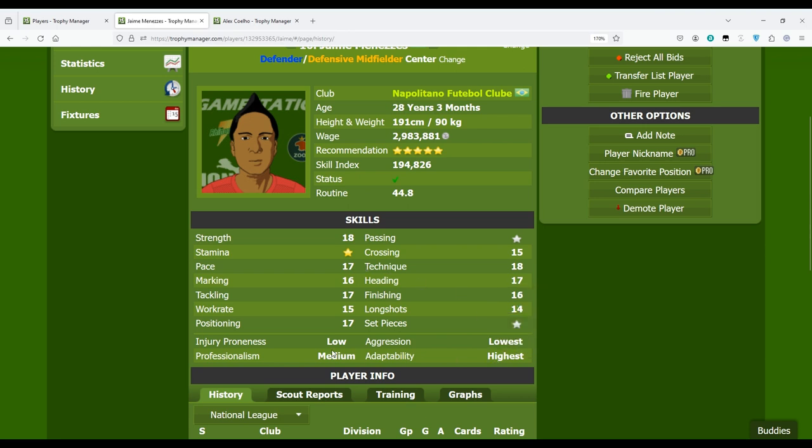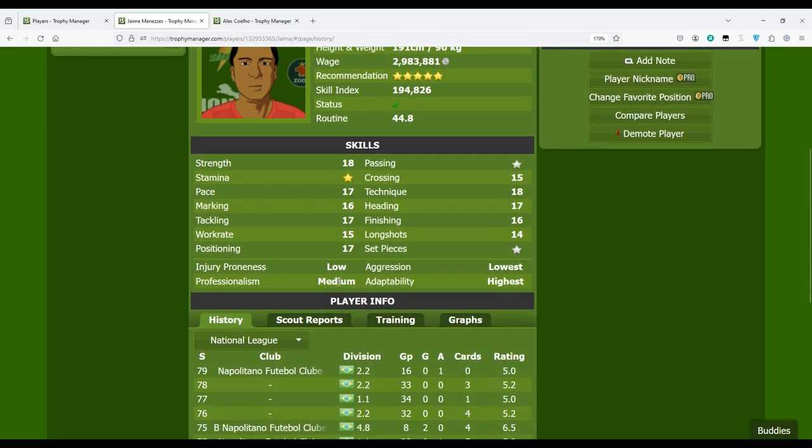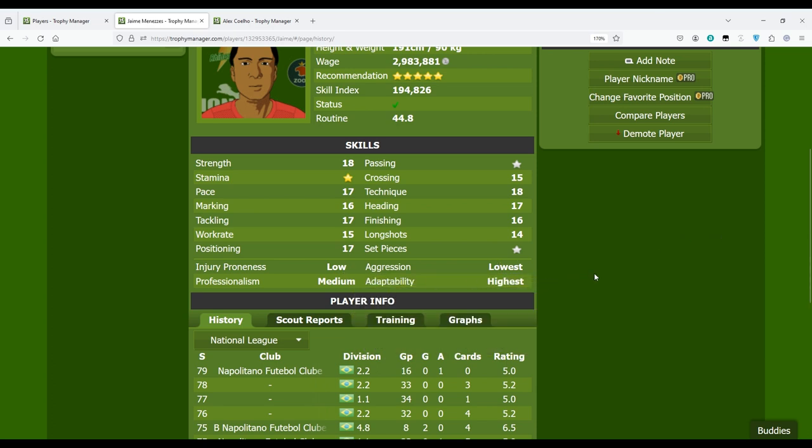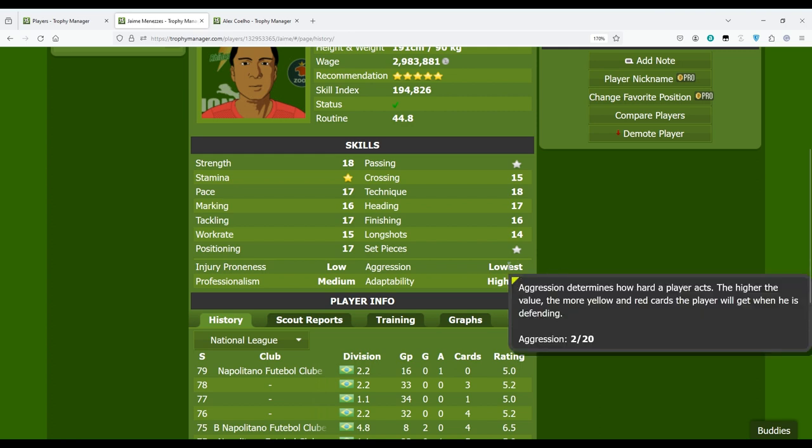As a winger, as a midfielder, as a left back — he can play anywhere since he has some speed too. So he's a great sub because of this adaptability skill. For the other hidden skills you can hover to see the degree as well. These hidden skills have five levels: lowest, low, medium, high, or highest. With the pro purchase, besides this 1-to-5 scale, you also get a more precise 1-to-20 scale.